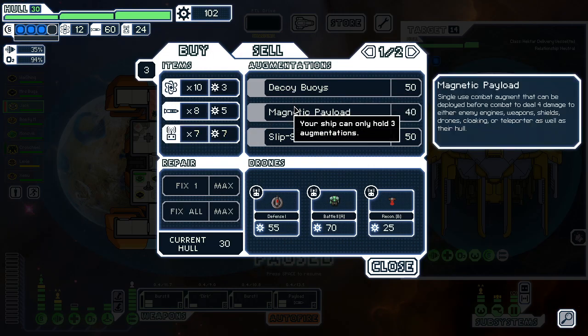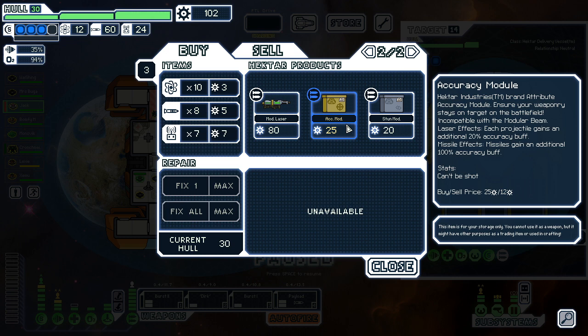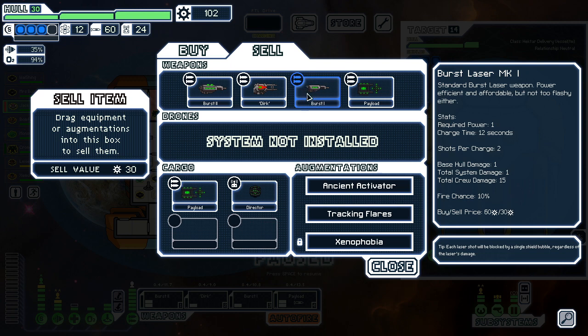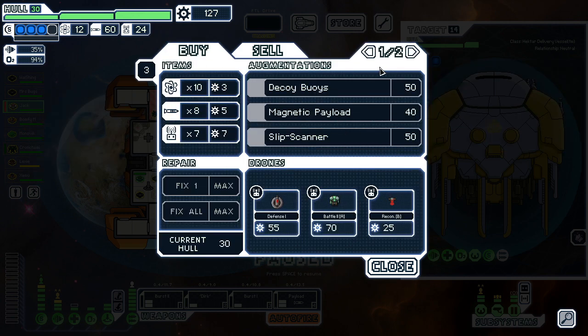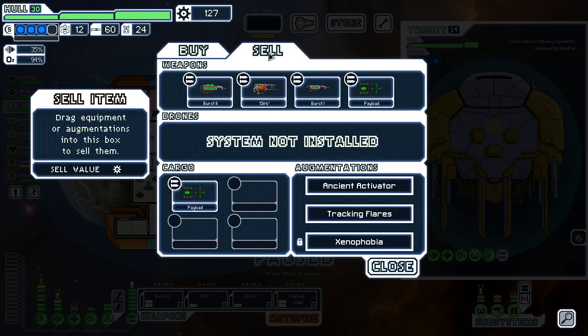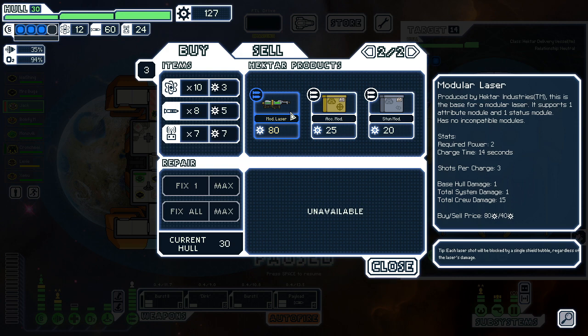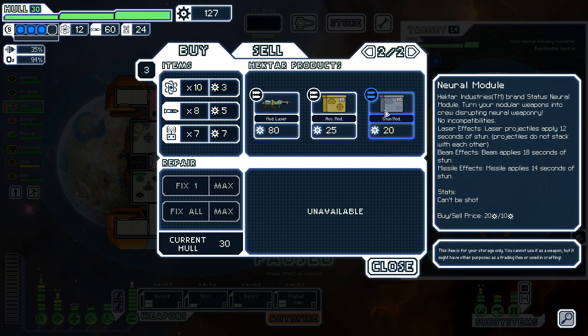That's probably what we want. The slip scanner does some good stuff. I do have a mod laser with accuracy — 20% accuracy buff. I wouldn't mind swapping this out. I'm gonna sell the director. I would love to sell this for more money. I think I'm actually gonna buy this mod laser. It's 14 for three shots, but I may just put a cooldown mod on it. 20% buff to accuracy is pretty nice. I wouldn't mind having a ton of these with stun stuff on them.